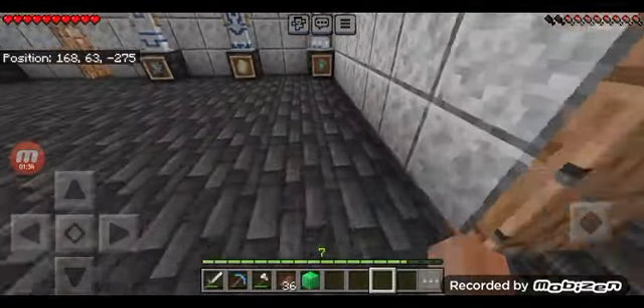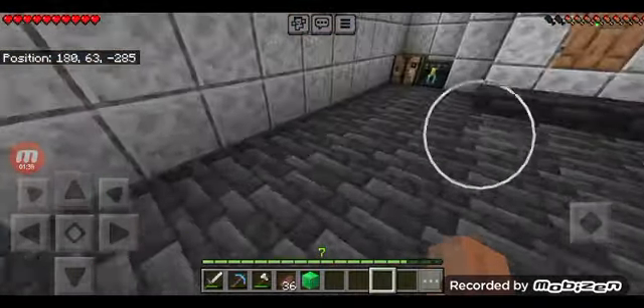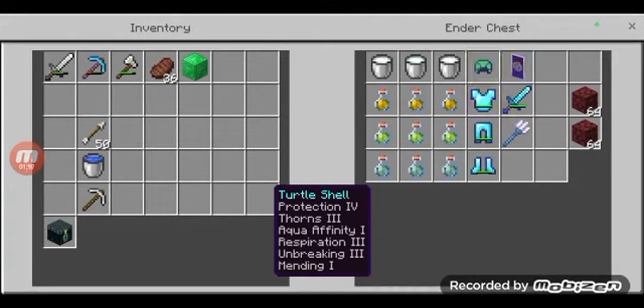I just refilled the brewing stand with awkward potions. I went ahead and made my ender chest off camera, made some potions, and enchanted my trident. I'm bringing all the armor except the helmet — I'm keeping the helmet somewhere else.